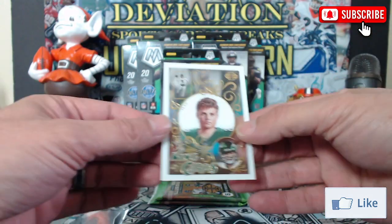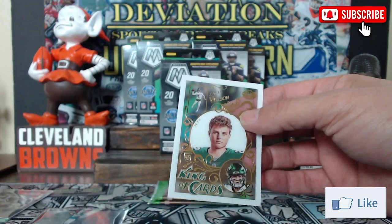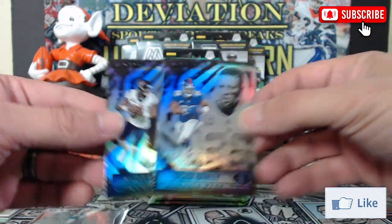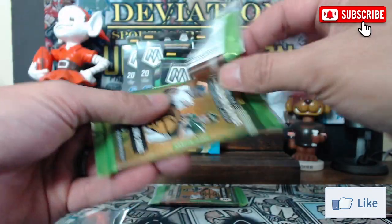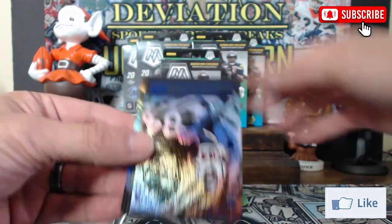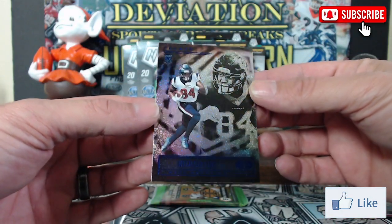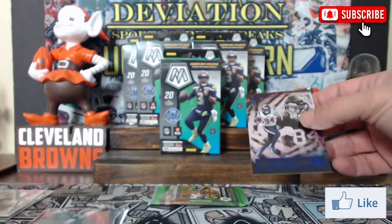Following that up with a Zach Wilson King of Cards rookie — so we've got just about every one of the big quarterbacks. Then a Saquon Barkley and a Deshaun Watson coming in — yeah, against a lot of people's wishes. Next up, Amon-Ra St. Brown rookie — he's a good rookie. Oh, what do we got here? A Nico Collins — not numbered but clearly some type of parallel. I'll have to look and see what that is.